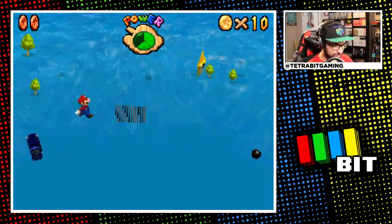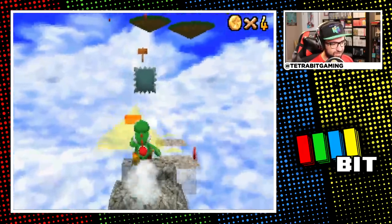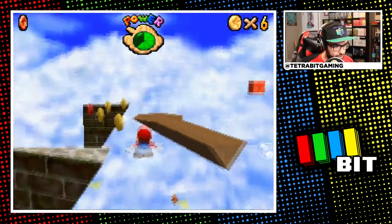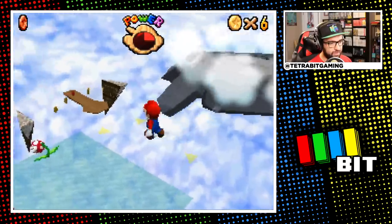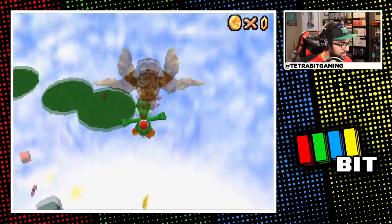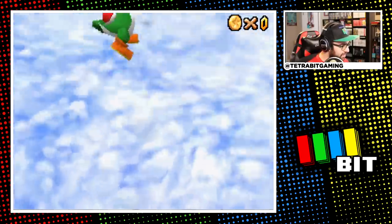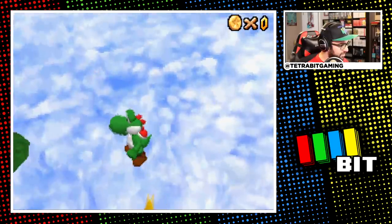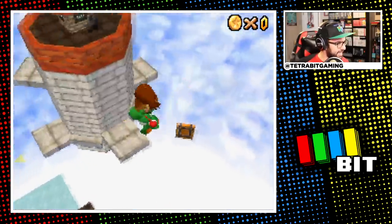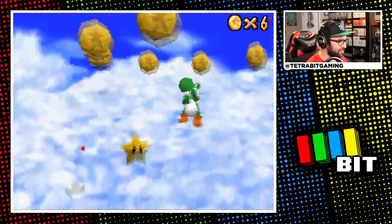Moving on to Whomp's Fortress — fortunately most of the stars here are the same as in Super Mario 64, and having climbed this mountain once or twice I had a good idea of where everything is. Unfortunately that didn't stop me from falling several times. Fighting King Whomp was pretty easy, as was climbing the tower. The caged star with the owl was blocked off since in this game the star is encased in a cage — the first of several stars Nintendo needlessly made harder. So I used the cannon to snipe the wall for that star, and got the other star on the side of the fortress.